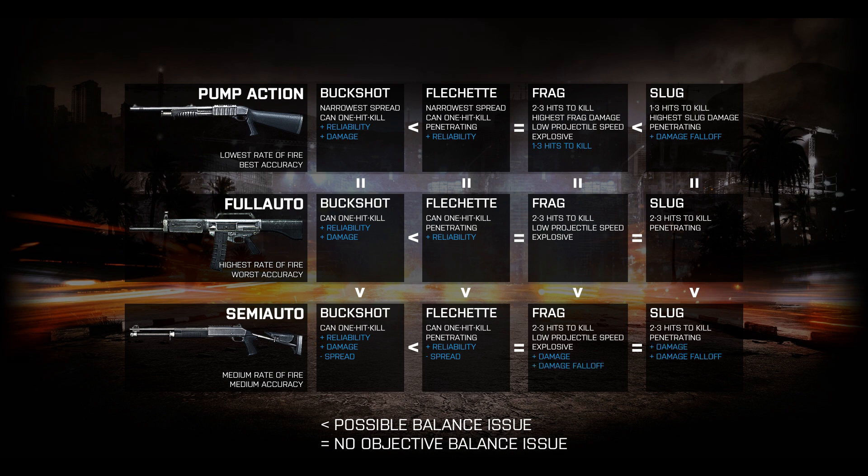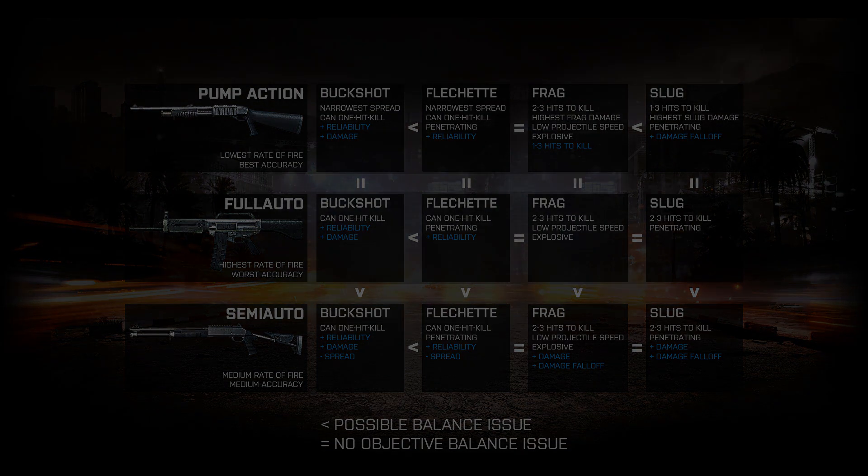Slugs and frags on semi-auto shotguns are quite simply worthless in their current state. For this reason, this is the only area where I'm proposing drastic changes — significant improvements to both the damage and damage falloff. Even doubling the current two-shot kill range of slugs and frags might not be enough here. With these changes in place, selecting from each shotgun and each ammo type would become a meaningful choice. Every permutation of shotgun and ammo would have at least a small, unique place to perform well in the game.